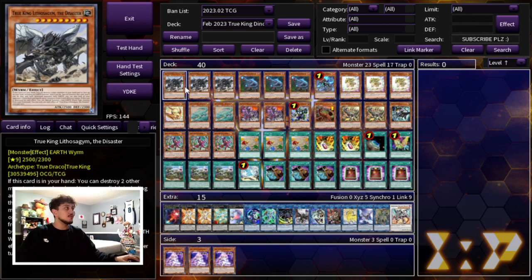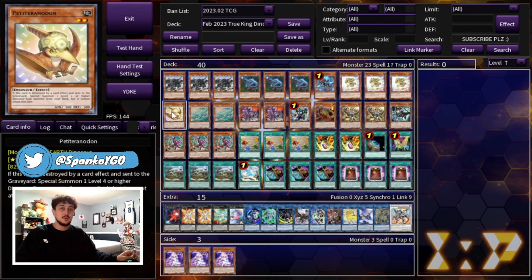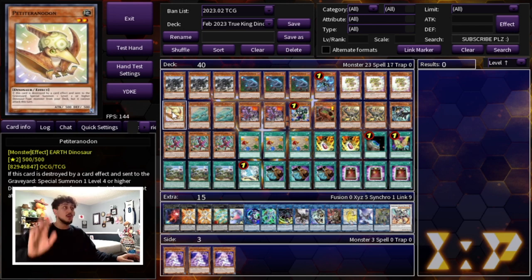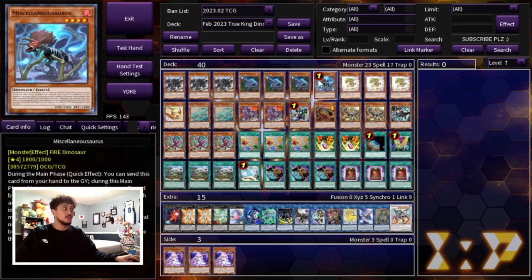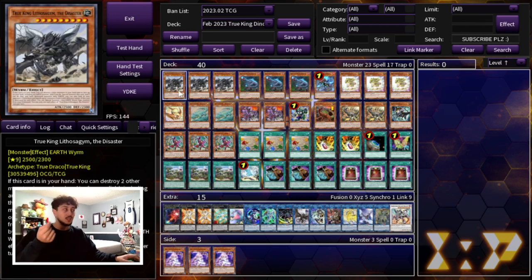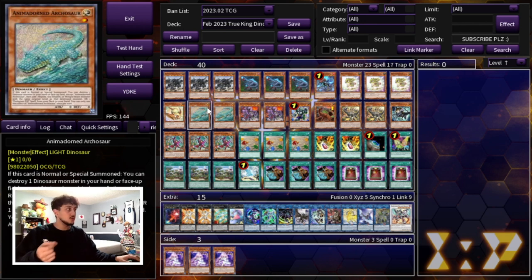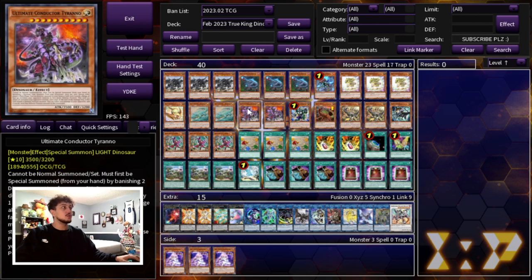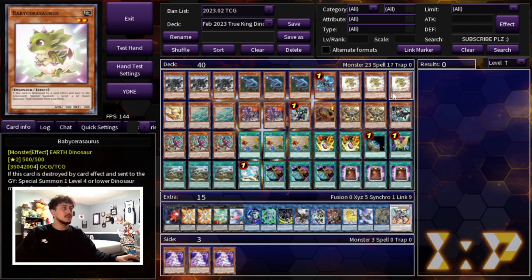So for that reason we are playing three Lithos. Then of course we're playing the standard Dino stuff: three Oviraptor, one Miscellaneous, three Baby Sarasaurus, and one Petite Pteranodon. We're only playing one Petite — I still wouldn't up this to two. The best combos are still Misk plus Baby, Ovi plus Baby, Ovi plus Misk, and Petite on its own doesn't really help you combo unless you specifically open it with the Litho. We're playing two Archosaur because this card is very important to get to your Pill. Two Conductor Tyreno, one Pancratops, one Giant Rex, two Scrap Raptor, and one Scrap Chimera. This is all the standard Dino stuff.